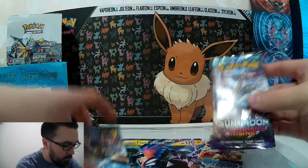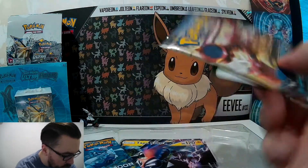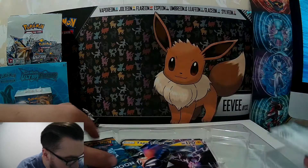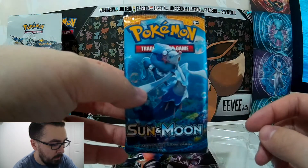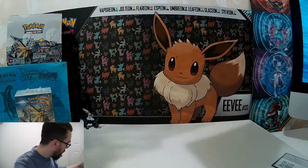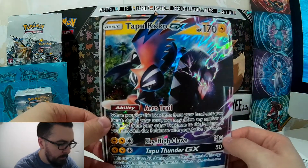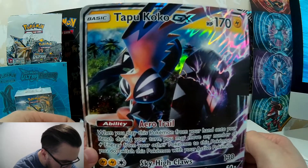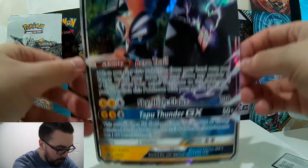Taking down the side there, we have two Guardians Rising packs and one Steam Siege pack. We've got the code card for the box. We have a Sun and Moon base set pack. And then we also have our giant Tapu Koko card. With this one, I'll give it to my wife and she can take it to school — give it to one of the kids.